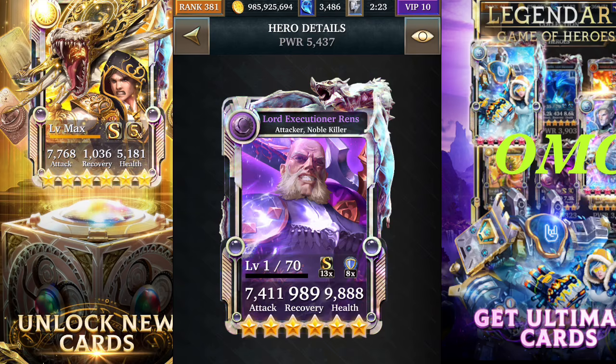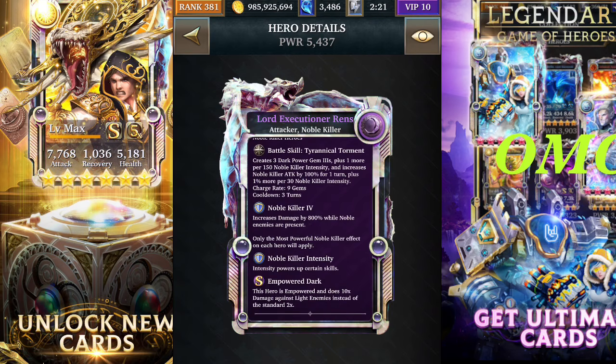This is a master collection card called Lord Executioner. It will create three dark poison freeze plus one more per 150 noble killer intensity, and increase noble killer attack by 100% for one turn plus one percent more per 30 noble killer intensity. Along with your Ultimate Form, this card is able to increase your attack damage.